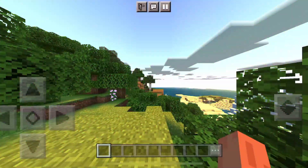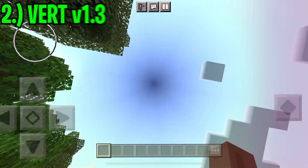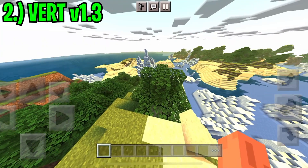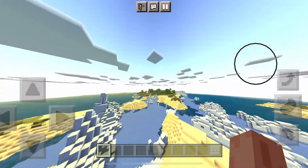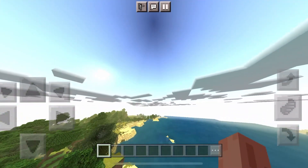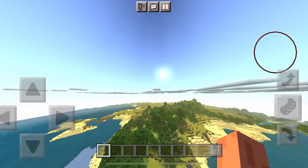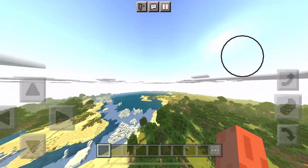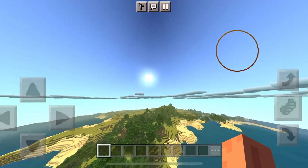Number two on our list is the Vert v1.2 shaders. This one's a little bit more intense, so if you like this one you'll love the number one spot. As you can see, everything has a little glow. There aren't really any clouds — it's just a blank sky — so if you like that, that's perfect for you. The sun kind of glows around the whole horizon, not just a circle sun.